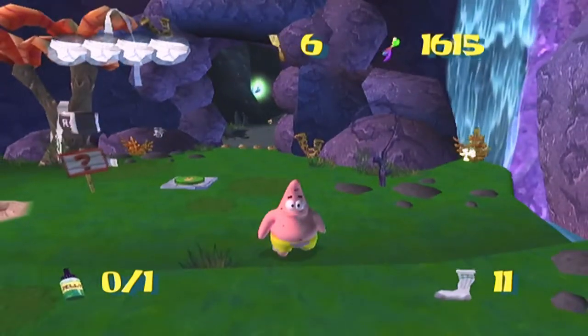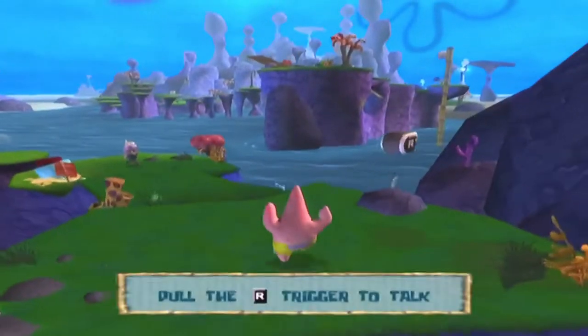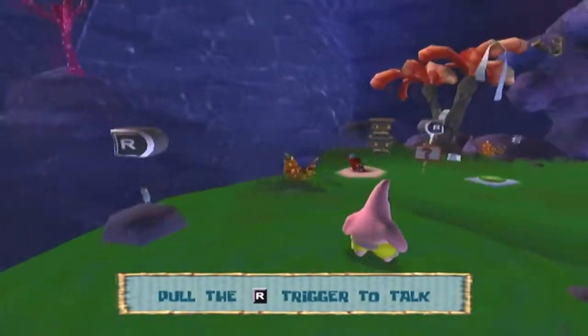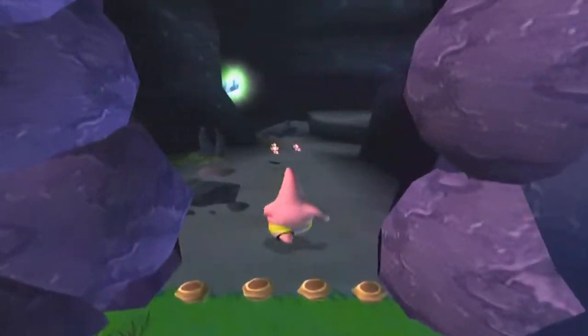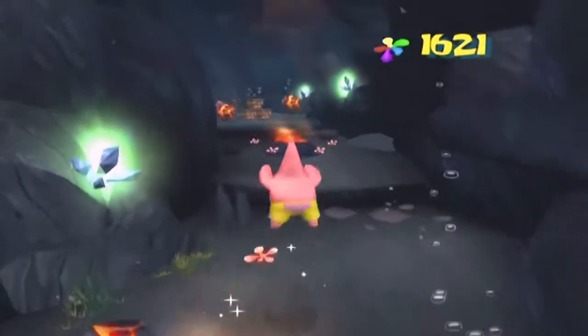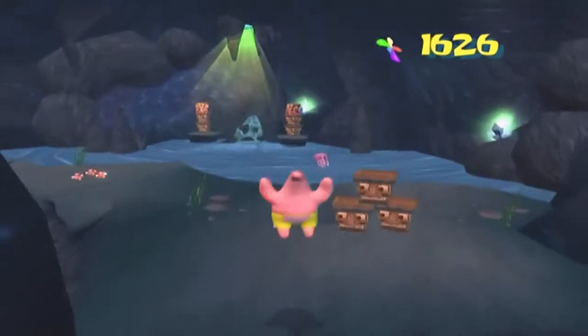Hello and welcome back to more SpongeBob SquarePants: Battle for Bikini Bottom. Last time we began our adventures in Jellyfish Fields and played as Patrick for the very first time. Today we're going to be venturing into the Jellyfish Caves and testing the skills we've learned with Patrick so far in a bit of a Patrick gauntlet, because this cave is designed to make sure you know how to play as Patrick and control your throwing abilities.